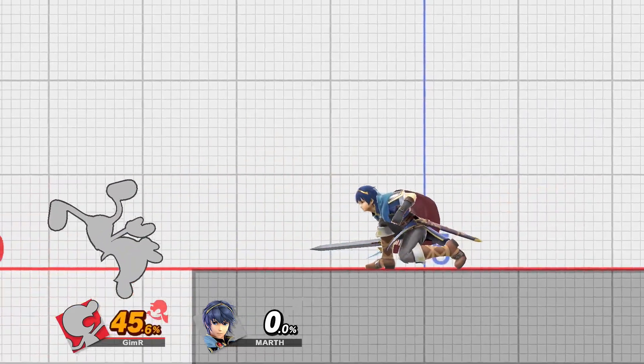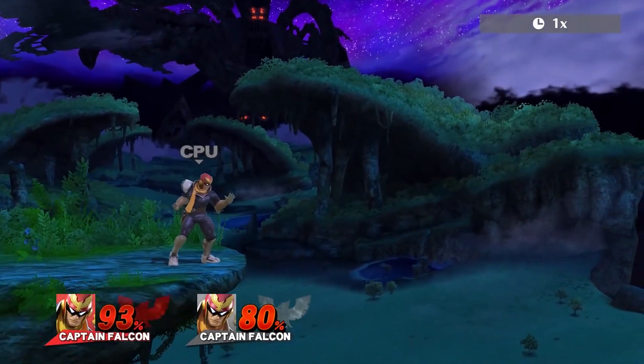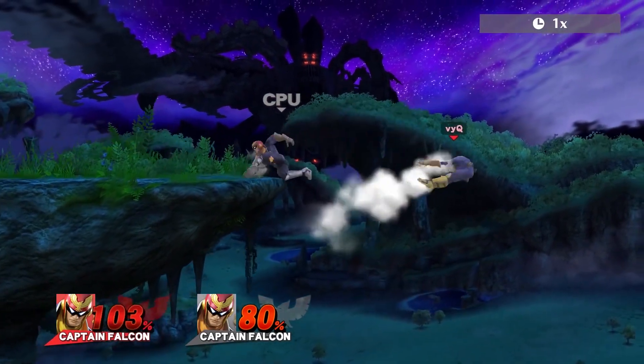In Smash 4, when you got hit you could not grab the ledge for 55 frames. It looks like in Smash Ultimate that window has shrunk, so you can grab the ledge faster after being hit. Two-framing is still in the game — that's where if you get hit while grabbing the ledge in the first two frames you have no invincibility. In Smash 4, magnet hands could grab the ledge from far away, and in Ultimate they look a little closer, which makes that two-frame more viable.